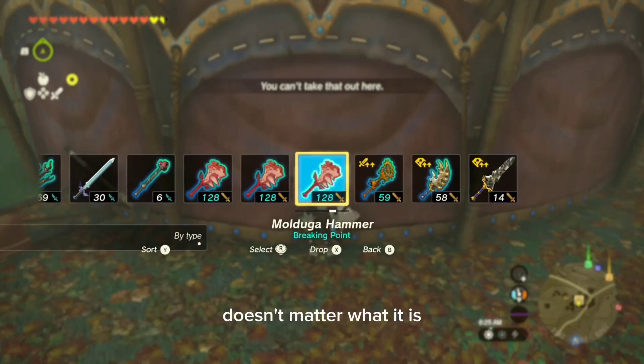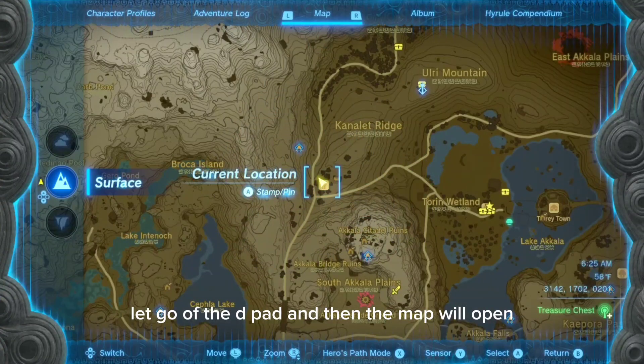Then, choose any weapon you want — it doesn't matter what it is. Let go of the d-pad and then the map will open.